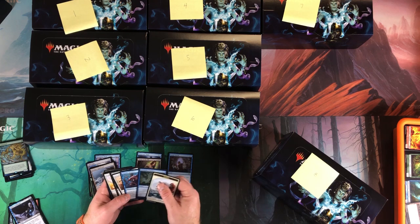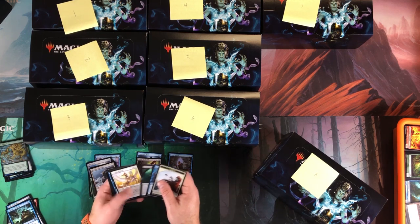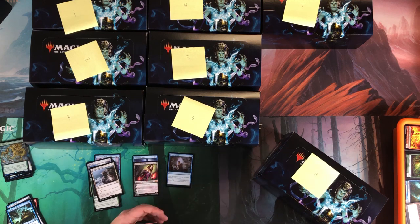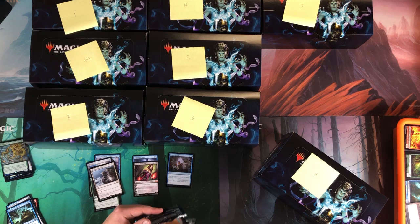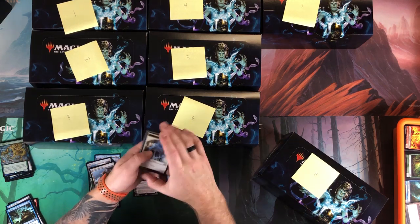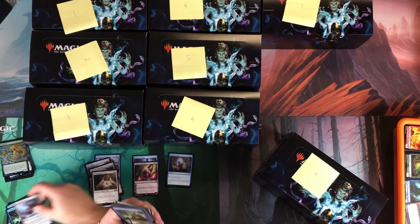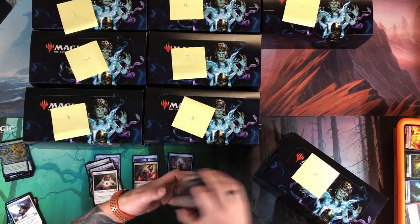Karn or Bitter Blossom — that's what I want next. These two cards alone, depending on the box topper, could really hold this box up. Containment Priest — pretty decent. Miraculous Recovery, everything else garbage. Not even halfway through the box yet with Snapcaster and Liliana already in hand.